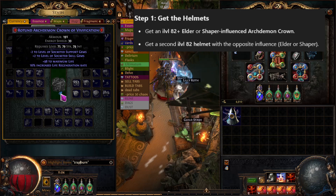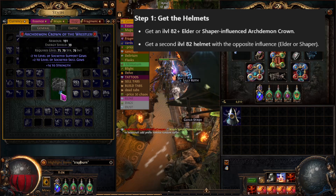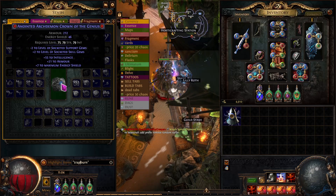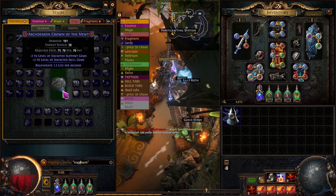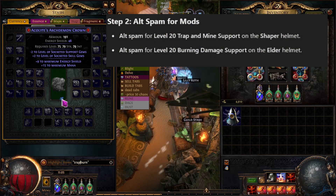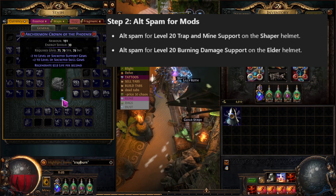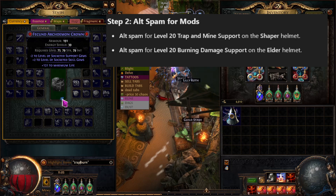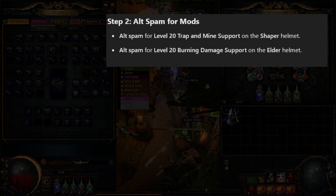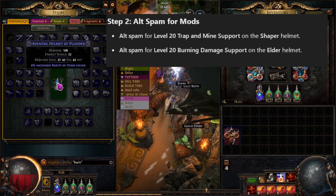Step 1. You need to get two helmets. One needs to be either an elder or shaper influenced Archdemon Crown, and one needs to be any other item level 82 helmet with the other influence. You can save a little bit of money sometimes by buying an Archdemon Crown with no influence, using an Exalted Orb of an influence, and then harvest flipping the influence to what you want. Current league that saves you about 3 divine on the base. Do remember it has to be item level 82 or higher.